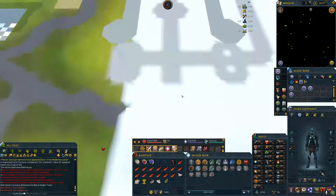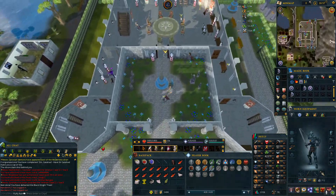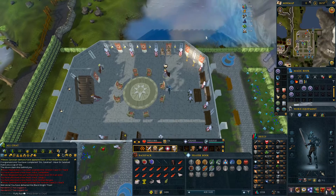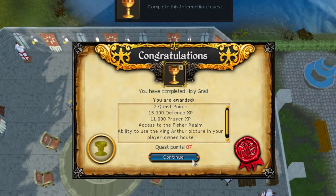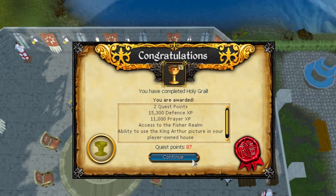Return to Camelot Castle. Talk to King Arthur and the quest is complete. For finishing the quest, you'll gain Prayer and Defense experience, access to the Fisher realm, and the ability to use the King Arthur picture in your player-owned house.